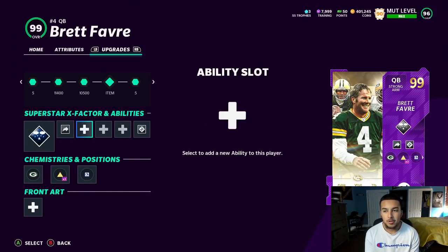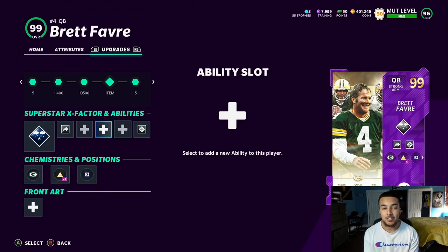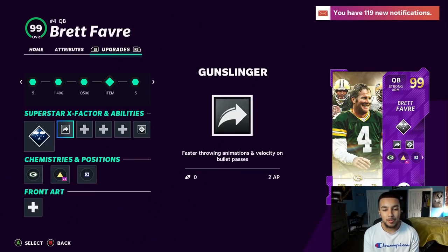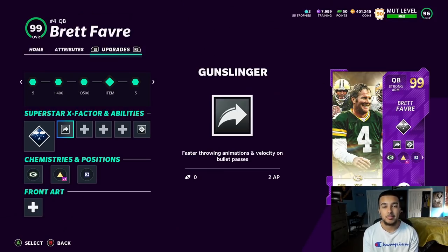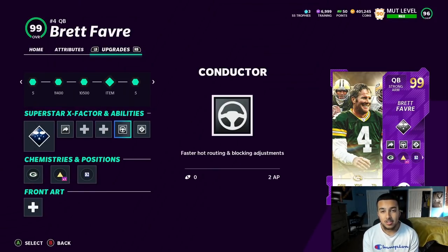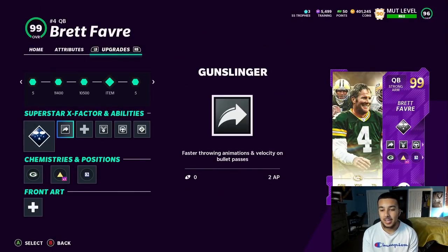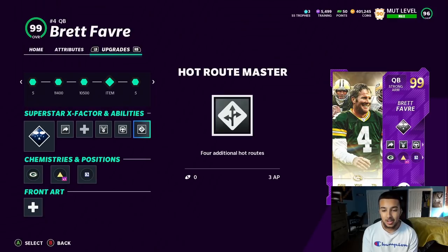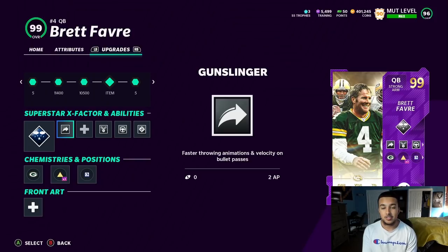I feel like this AP update is really well balanced - man is still going to be good, but it's not going to be overpowered. Defense and offense will balance one into the other. We do have the new Brett Favre and this will be my first gameplay using him. The main points we wanted to base around are hot rod master and gunslinger, and from there we added conductor - an ability I love - and lastly escape artist on the quarterback.